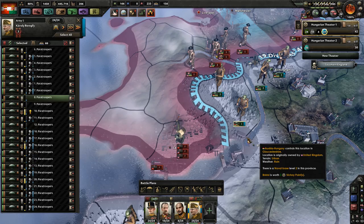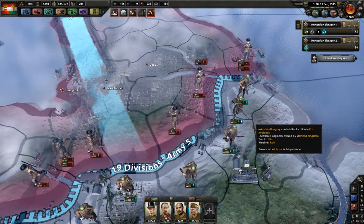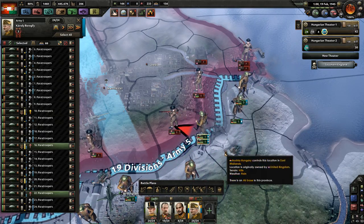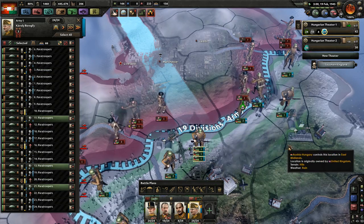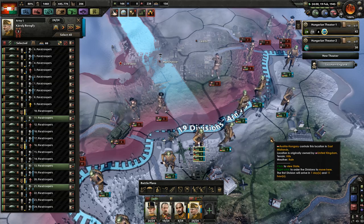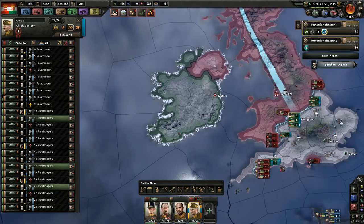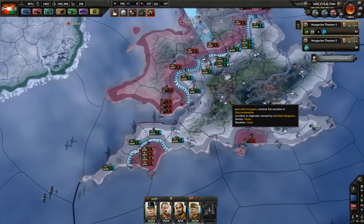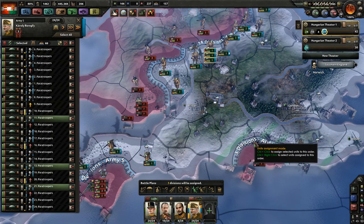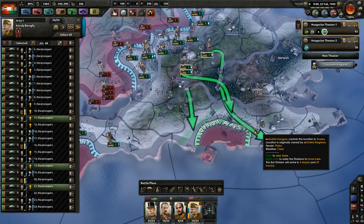Stop that — thank you very much. Attack there, attack there. I'll get some efficiency down there. Oh crap! There it is — that's what I was afraid of. That they would do these back landings, because we have literally no defense against this. We need to send some forces back immediately.